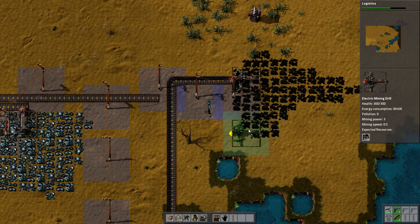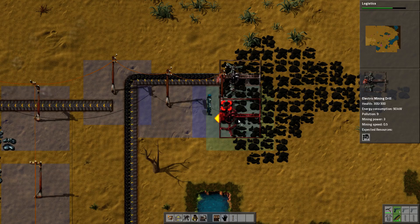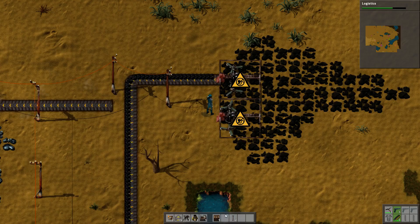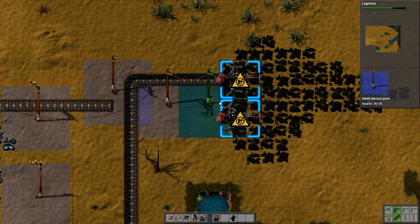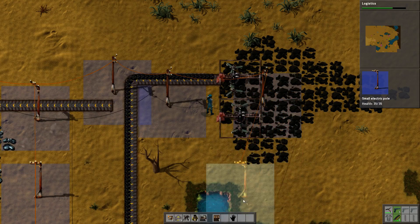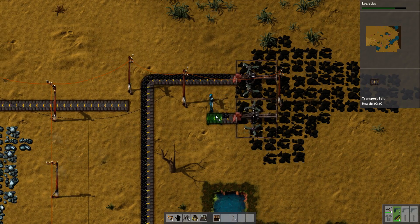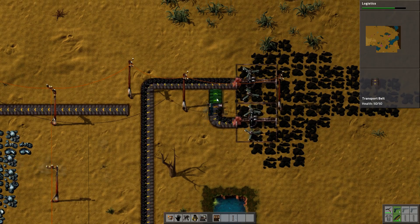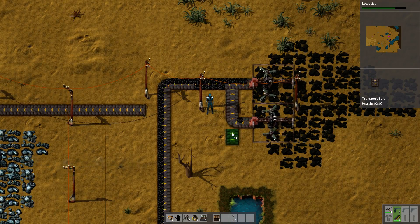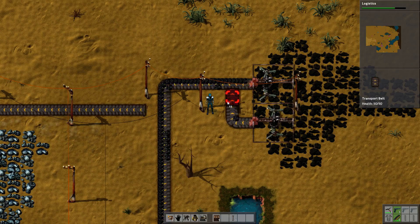There's a power line kind of in the way. Let's pull that out, put that guy back down, and do that. Then we'll do this and something like so — that'll get us more coal and fill the line, which is what we want.